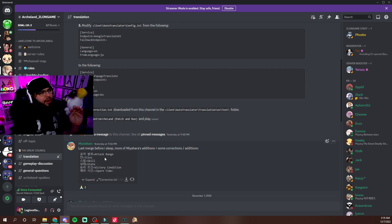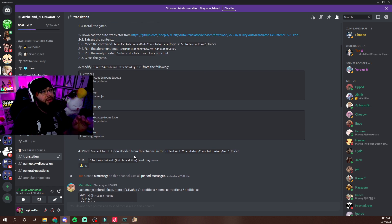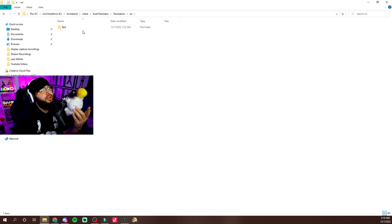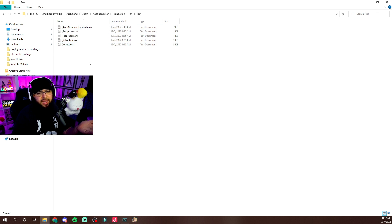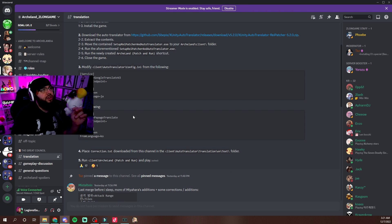You're going to download a file called correction.txt — I'm also going to leave that link down below. Once you download that, you're going to put that file inside the client folder. Go to client, then auto translator, then translation, then english, then text. Once you do that, you put the correction.txt file in there — as you can see it's called 'correction' and it's already right there. Once you've put that file in the correct folder — in the text folder — now you're going to open up the auto translator folder and open the config file.